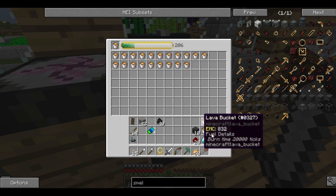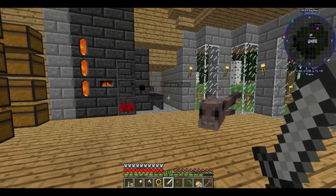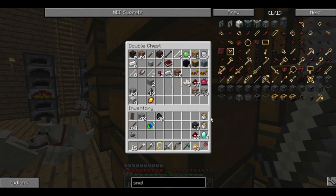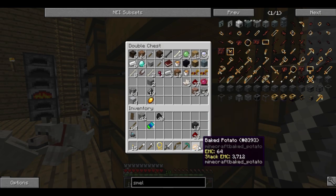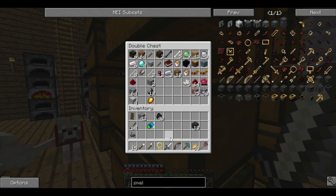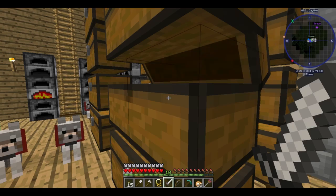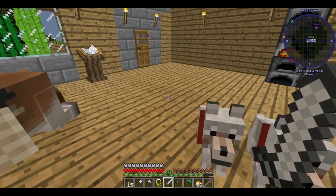So we have more diamonds and other things of the like, we have a working smeltery right here, we have more materials to work with, a decent source of food. And I think we're having a recipe for success.